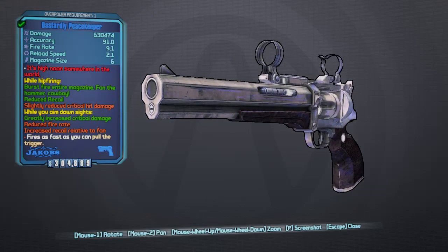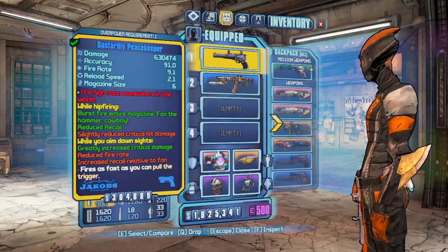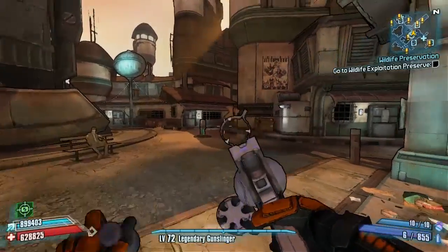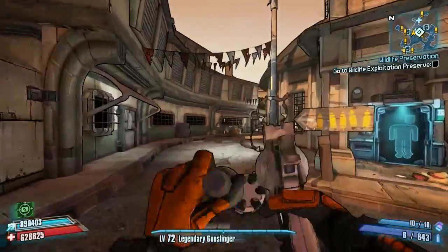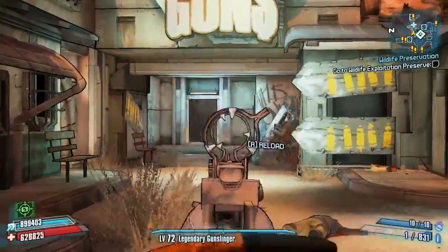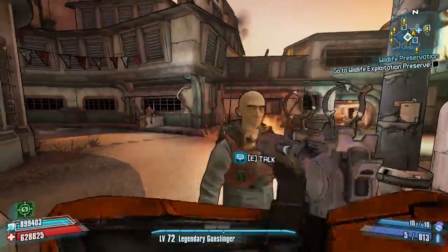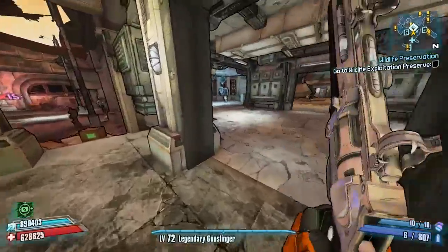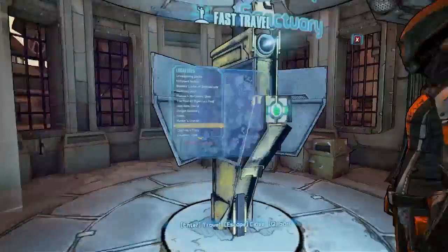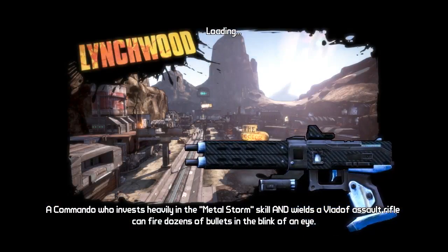Here is the Peacekeeper — this is exactly what it looks like. There's lots of information on the card; I'll run through it very quickly. It's made by Dr. Dapper and replaces the Rex. There are a couple of different ways of playing with it: burst fire while firing from the hip, and aiming down the sights makes it a single shot. Hip firing gives you reduced recoil and slightly increased critical hit damage, while aiming down sights gives you greatly increased critical hit damage, reduced fire rate, and increased recoil reduction.